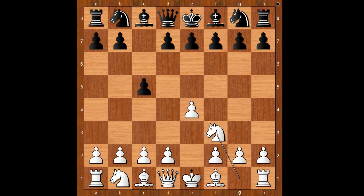Nf3, the standard move. Then d6, Nc3, a6 — and it's white to move.